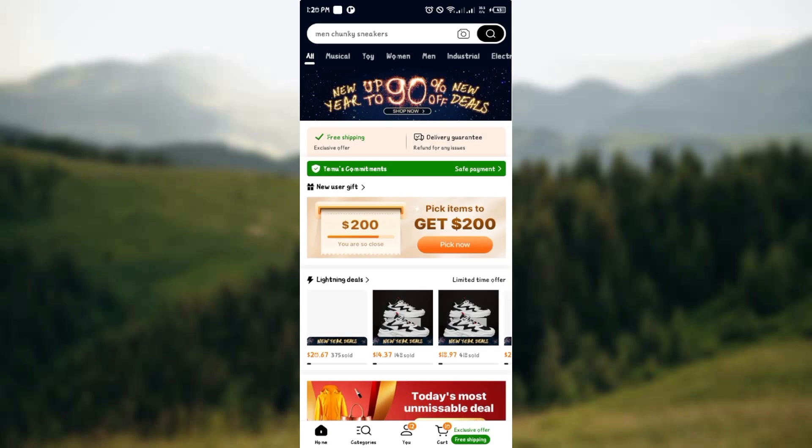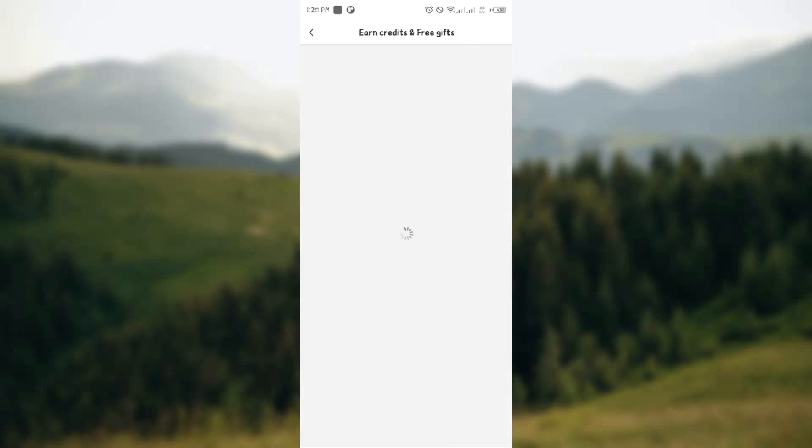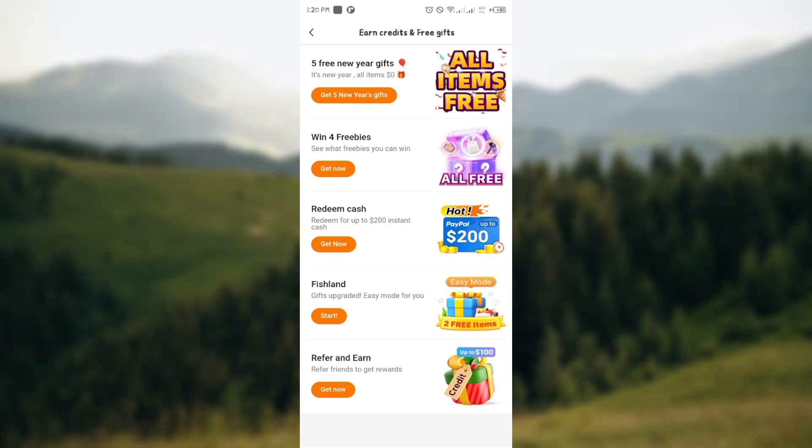All you have to do is head over to your Temu application as usual, and from there head over to the Use section. From the Use section, head over to End Credits and Free Gift. Once you're in this section, you'll get access to different games that you can play on Temu.